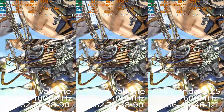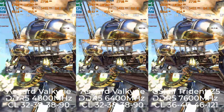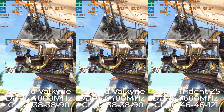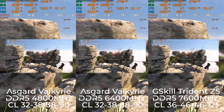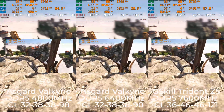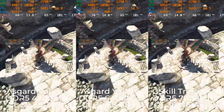If I had to make a recommendation on how fast you should go with your RAM before you start to see diminishing returns, 6400 megahertz is a really great middle ground that's going to give you an excellent frame rate while not breaking the bank. In a later video, I'll be reviewing the Asgard Valkyrie RAM used in this video, which runs at 6400 megahertz — right in that middle ground that gives you nice speed, OS snappiness, and good frame rates in games.